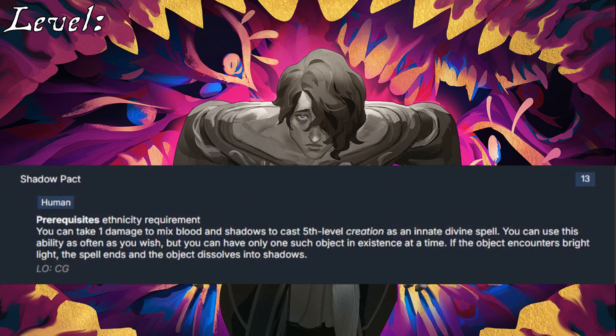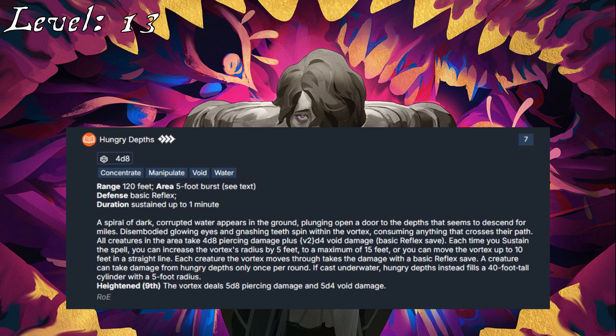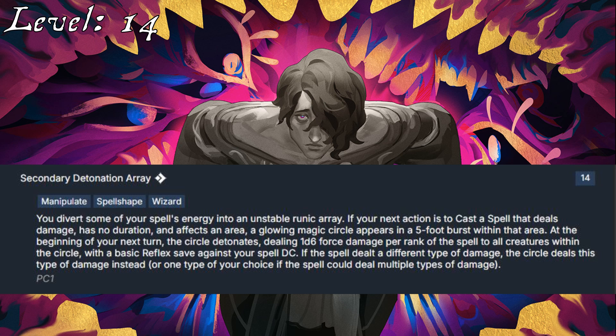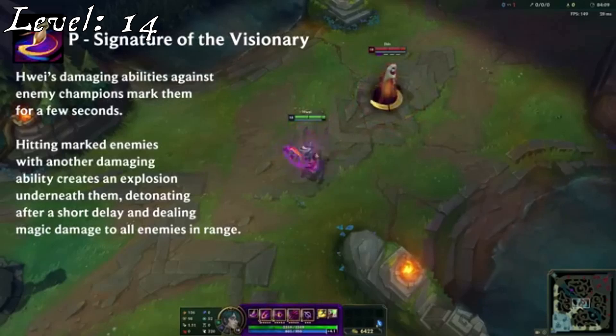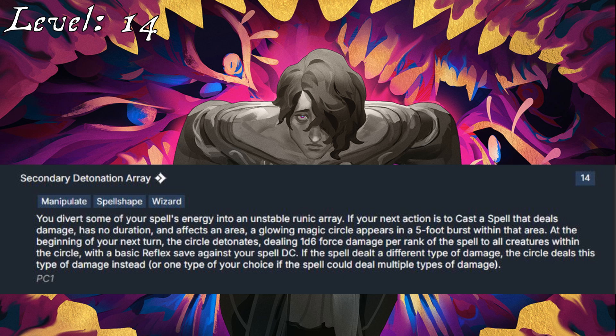For his 13th level Ancestry feat, he can take Shadow Pact, granting him some ability to create artistic sculptures and proving that art truly is pain. He'll also take a skill increase to Crafting, getting that to Master. Hungry Depths from among his 7th rank spells is yet another spell that feels thematically appropriate for Crushing Maw. Somewhat ironically, 14th level Secondary Detonation Array is intended to mimic the effects of his passive — his Signature of the Visionary. Its explosion triggers after a round and is linked to an area, rather than being based off of comboing spells, but is otherwise a solid fit.